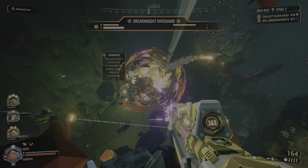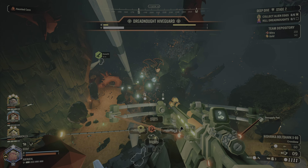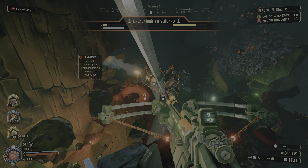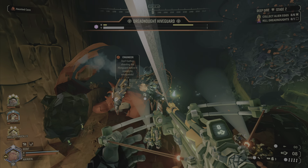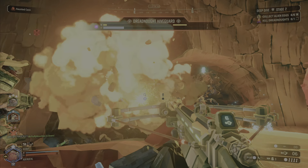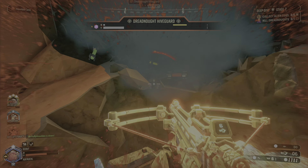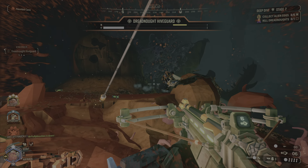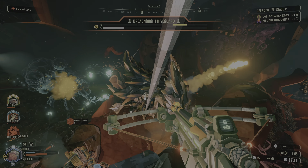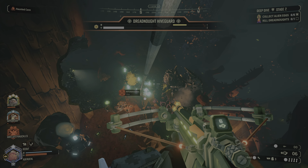Everything carries over from one stage to the next — that includes your ammo, grenades, traversal tools, your health, and whatever credits and nitra you're carrying. If you aren't able to deposit it in the mule or on the side of the drop pod because the unknown horror is coming for you, you can always wait until the next stage — unless it's the third stage, in which case you should probably get it deposited.